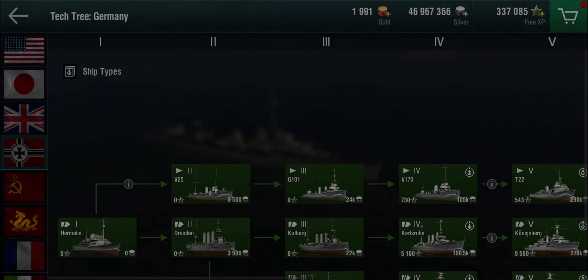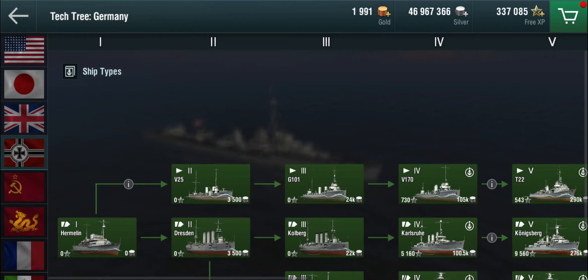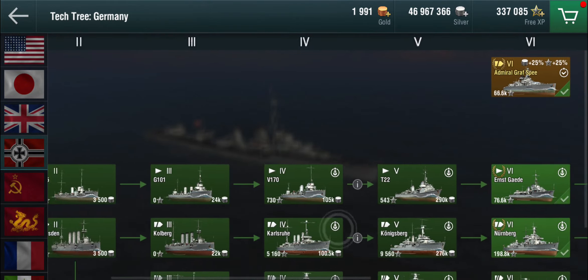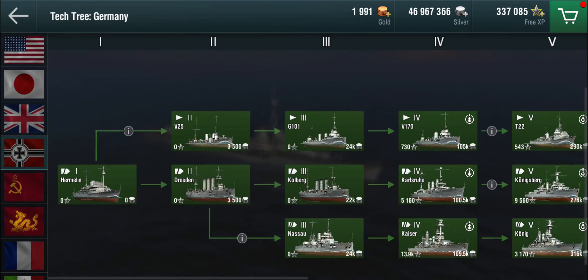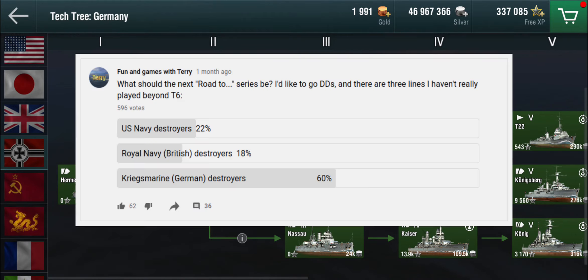Hello everyone and welcome back to World of Warships Blitz with Terry. Today I figured we'll get a little bit of a review about the German destroyer line and set ourselves up to explore the higher tiers. Personally I've only played up to tier 6 on the Ernst Gaede, and I've unlocked the Leberecht Maas, but I want to take a look at the higher tier destroyers and see if it's worth grinding up the rest of the line — which was the one you were most interested in after the Road to Montana series.